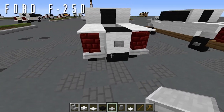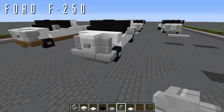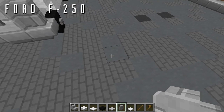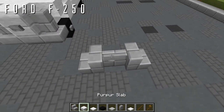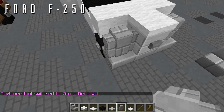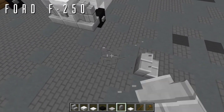Moving to the hood, knock out the upside-down stone brick stairs and replace them with a stone brick wall out to the side for the rounded headlights of the F-250 and F-350. If you have WorldEdit, refine this: place a stone brick wall with temporary blocks to either side to force connections, add a block on top for the pillar, select with the replace tool, and paste over. This flushes the edges to the side. Again, not crucial without WorldEdit, but recommended.